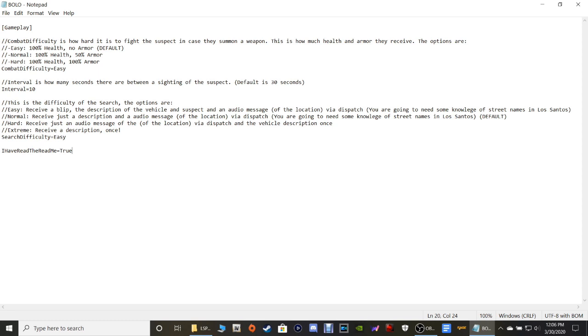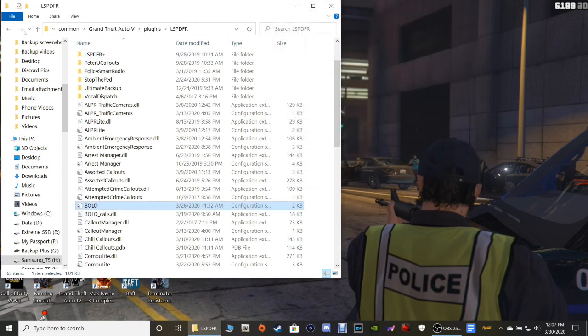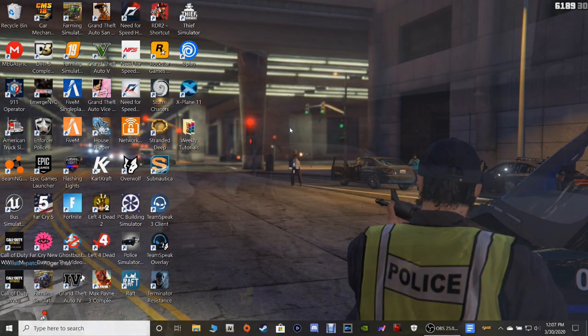When you select Easy you will get a blip showing you where the vehicle is and a description of the vehicle. What you're going to do is go up here, highlight the word 'easy', then go down and highlight the other difficulty setting and click Ctrl+V to paste it in. If you made some changes, make sure you click File and Save, then close out of it. Go back to your main directory, click Refresh, close out, and I'll see you guys inside the game.